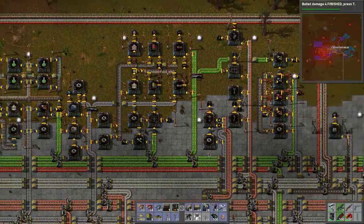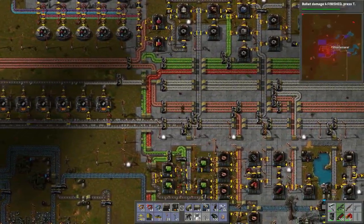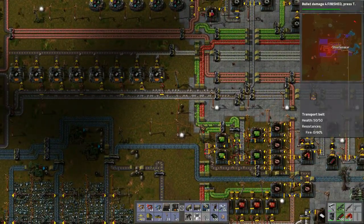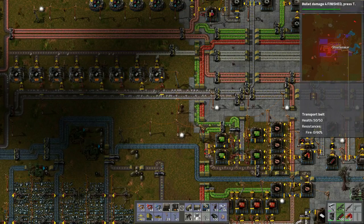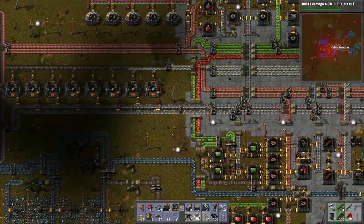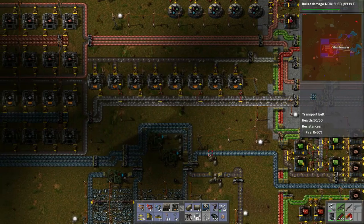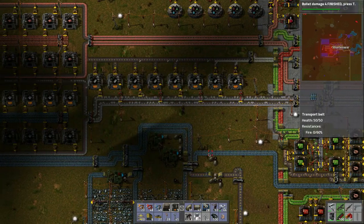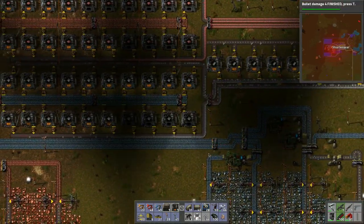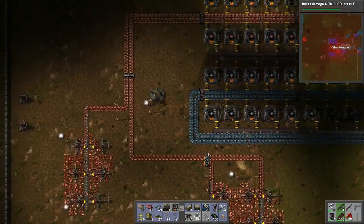We probably need a couple stacks at a time to build. The bullet damage research is finished — let's see how that affected the research, the battery production, and how the circuits are holding up. How's iron doing? Looks like the circuits are actually doing quite well — both sides can go on one side so we can keep it fully loaded, which is nice. How's the steel doing? Looks like production is going okay.